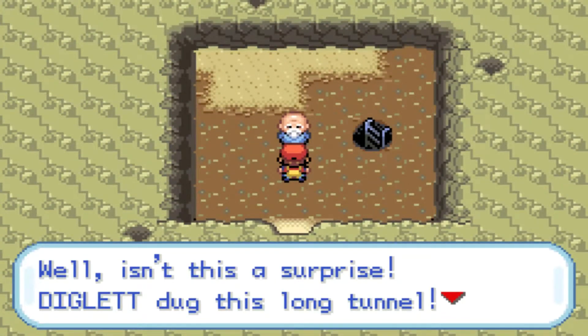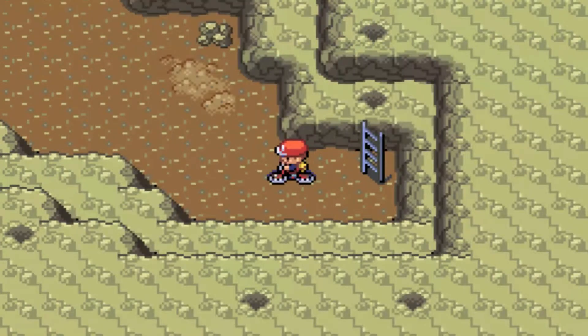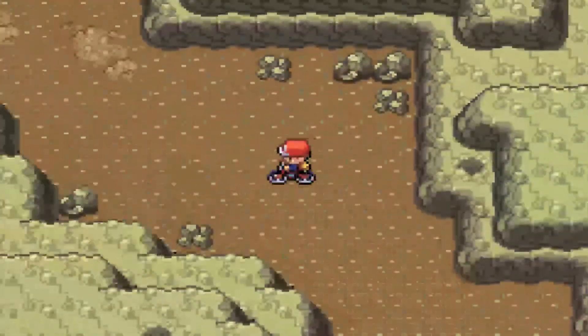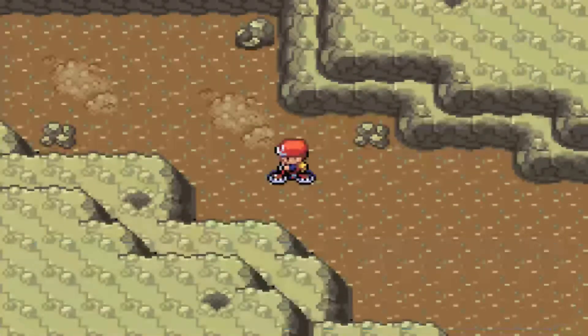Well, this is a surprise. Diglett dug this long tunnel - it goes right to Viridian City, they tell me. So yeah, this is actually a good way to get back to Viridian City and I'm just going to ride my bike because it's the fastest way through. And if we encounter a Diglett, I'm definitely going to catch it because why not? I might already have a ground type, but Diglett's nice. I like Diglett.